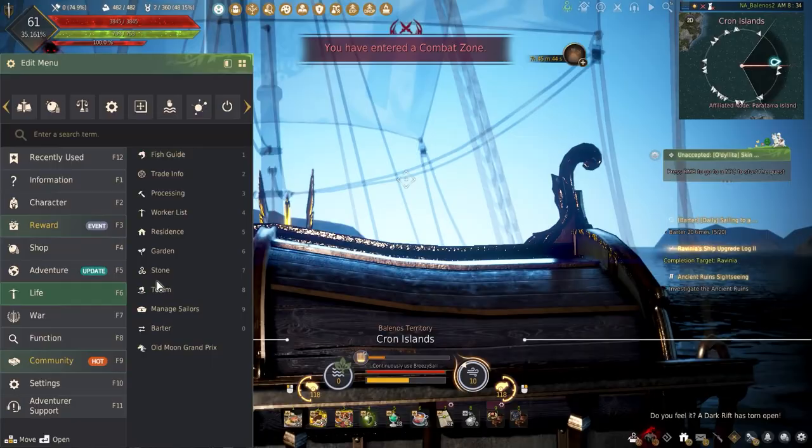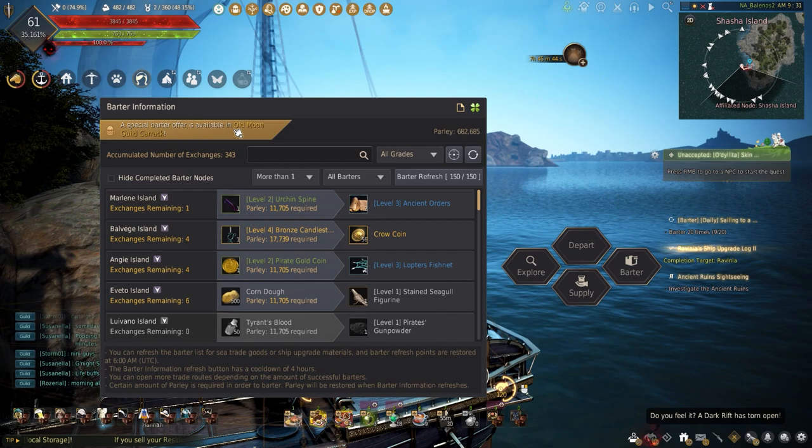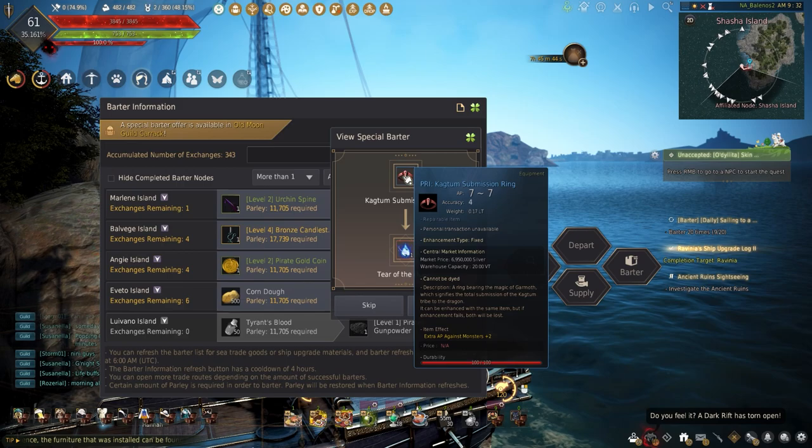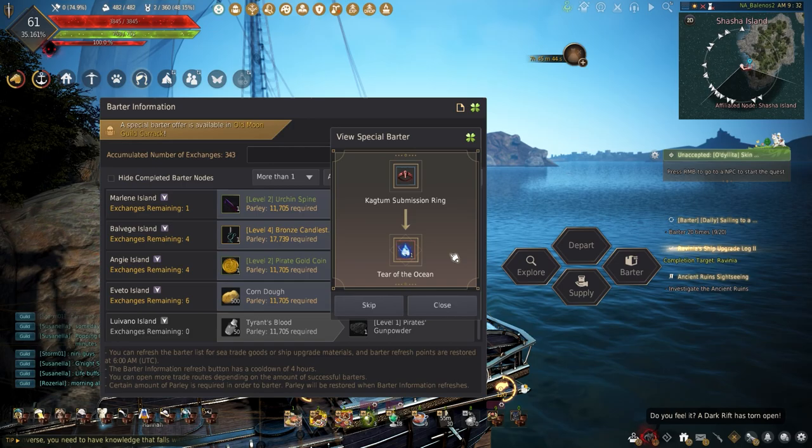Starting out on the top, it will let you know if there are any special barters available. These are unlocked after 140 total barters and can be obtained randomly every 250 barters. Special barters can range from trading a single 1000g bar for Vel's Concentrated Magic or accessories for crow coins. These don't expire when resetting barters and can be remotely checked when using the value pack. If you don't have the value pack, you'll have to head to whichever island manually.